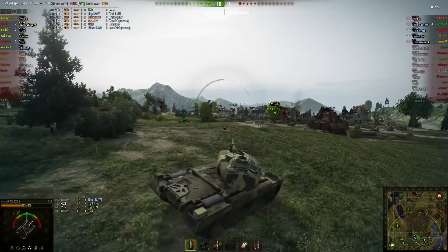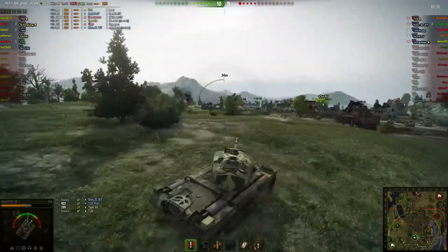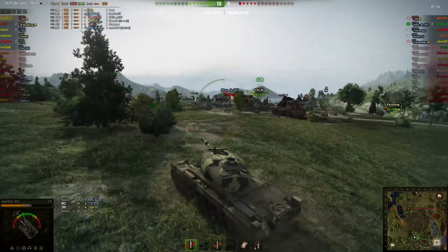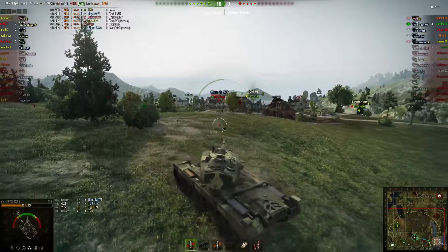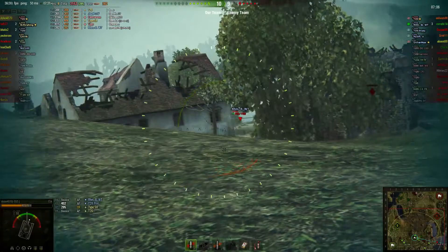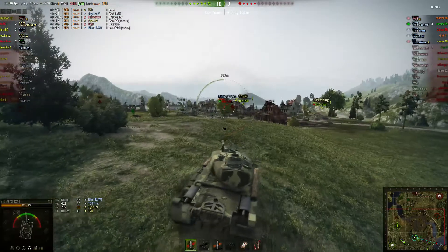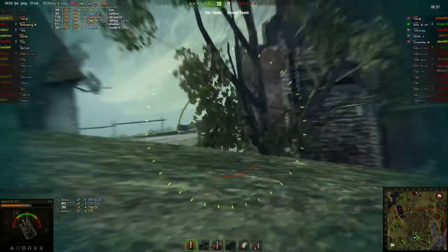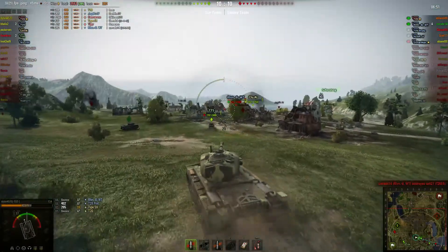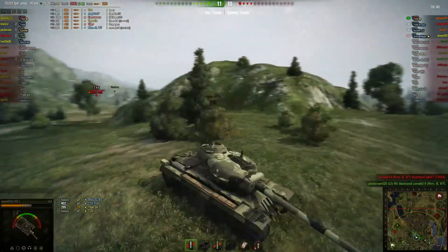We're going to lose our Super Pershing soon and it'll just be the four of us. I'm wary of the fact that there is a Rhm-Borsig. Our Super Pershing does what he should — I wasn't doing it because my tank has no armor. Super Pershing has a bit better armor than me, but I'm still trying to assist. Here's where my zoom mod comes in handy. Zoom mods are allowed; however, there is one zoom mod you can get that deletes foliage at the furthest zoom, and that is illegal. Obviously I don't have that.